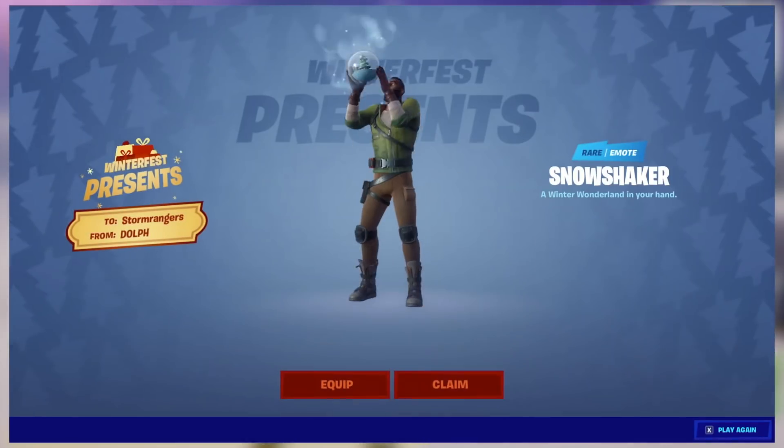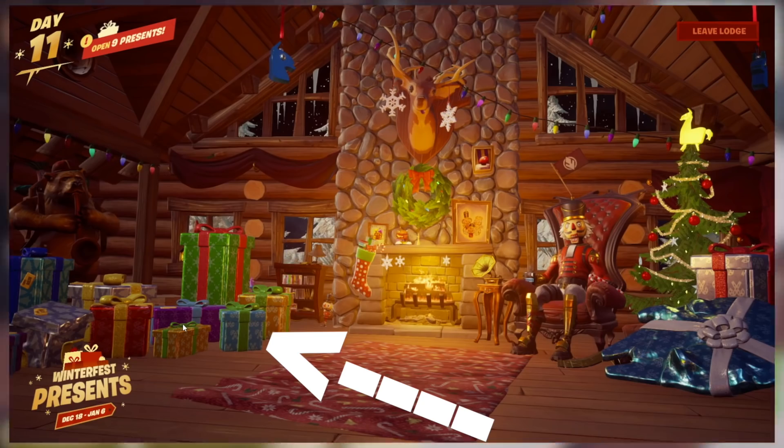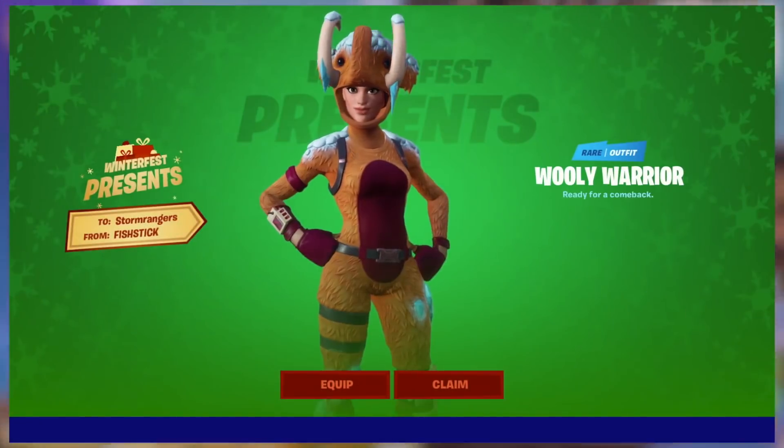You should be able to open at least 11 presents, and when doing so, only open the ones found on the left side of the screen. Ideally, do so in order just to be safe. By the 11th present, you should get the Woolly Mammoth skin.